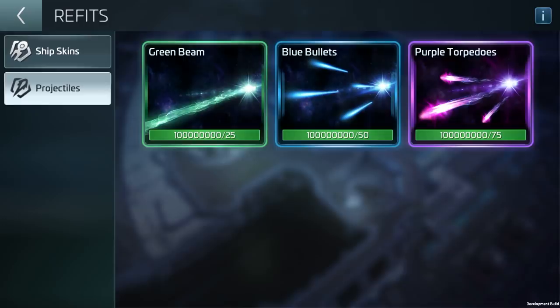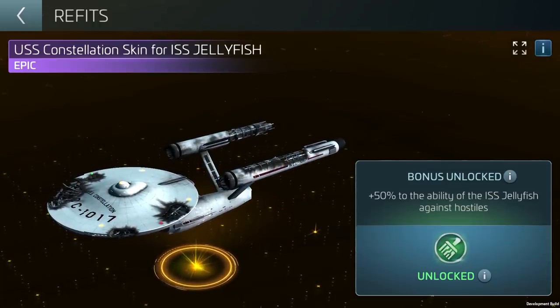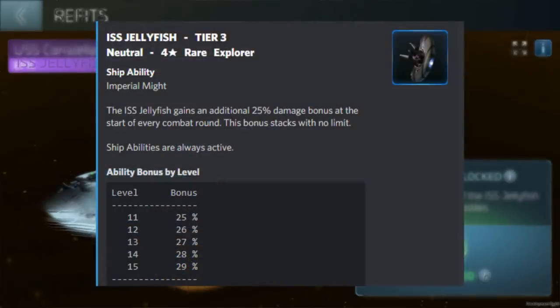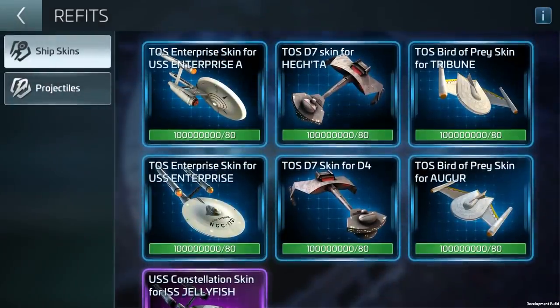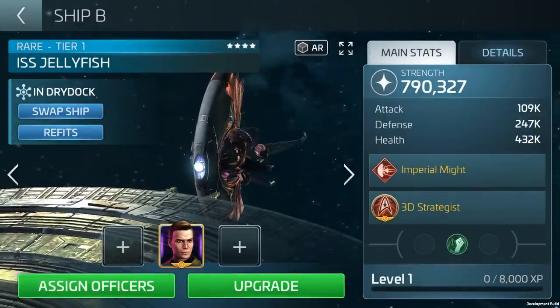The weapon designs are purely cosmetic — just for fun — but the skins each serve a purpose. Let's look at one of the most important: the USS Constellation for the black ISS Jellyfish. Notice the beautiful artwork — absolutely gorgeous. On the right-hand side, look at that buff: a 50% boost to the Jellyfish's ability against hostiles. The Jelly's ability, in case you forgot, is a stacking damage boost per round against hostiles. Adding 50% to these numbers should be massively valuable and definitely deserving of the title of epic.